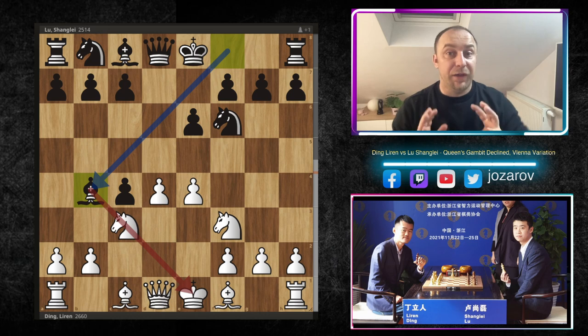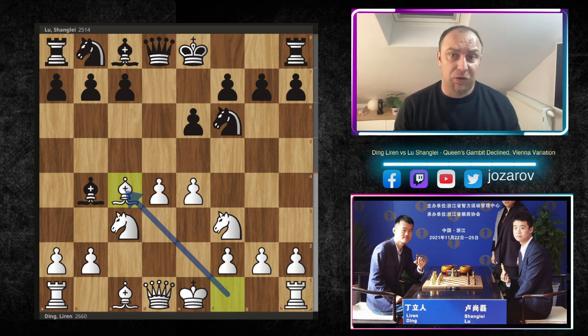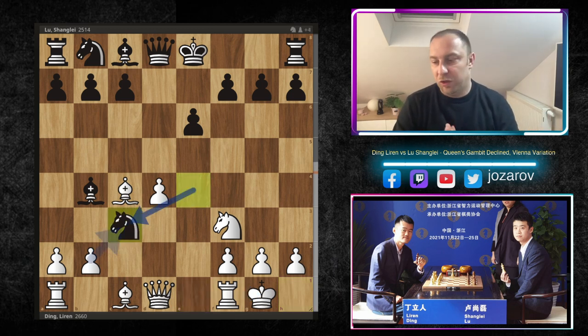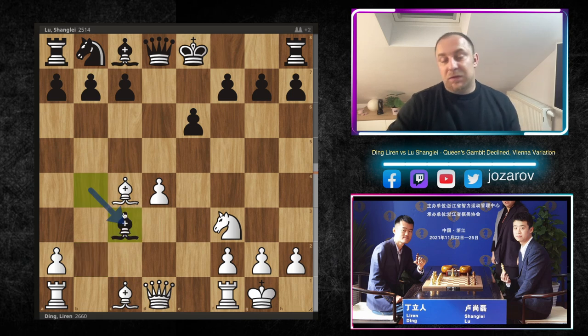Now comes the actual Vienna variation idea: the pin bishop to b4, and the threat is to move knight to e4. The best and most aggressive line is to pick up the pawn on c4, allow your opponent to pick up the pawn on e4, and then just castle to get out of the attack. Lu Shang-Lei played the normal continuation with knight takes c3, and after b takes c3, black has several choices.